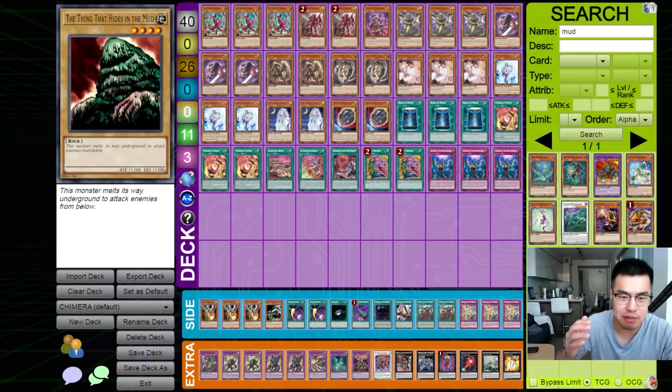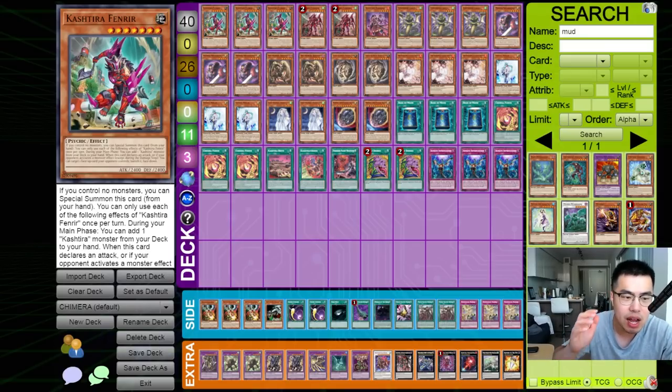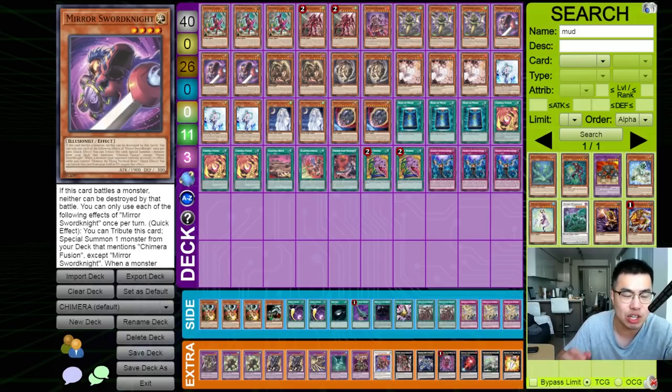What we've done here is combined the best of both worlds. We have the Kash Tira engine package that's a one-card starter off any of these monsters, as well as the Chimera package, which is also a one-card starter as long as you have access to Mirror Sword Knight, which gives you basically like a plus 5.